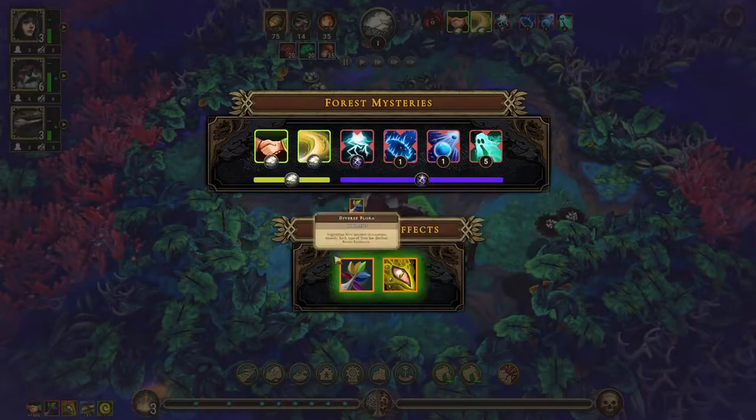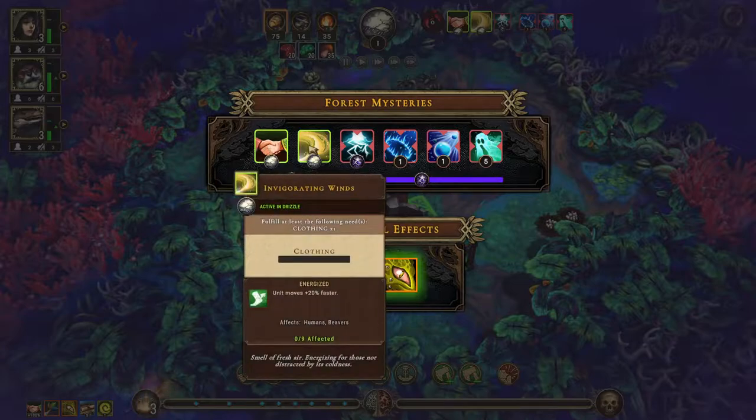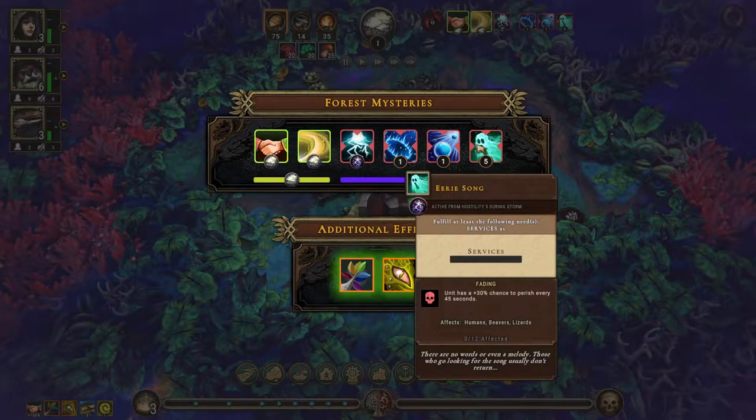In we go. The firing pressure from devour first flora is active. We have warm welcome — increases reputation gain from all by 100%. Clothing lets them move 20% faster. During drizzle there's no sacrificing during the storm, housing is very important. There's a 30% chance to perish every 45 seconds, which isn't great, and that's already at hostility one. At hostility five we need services.